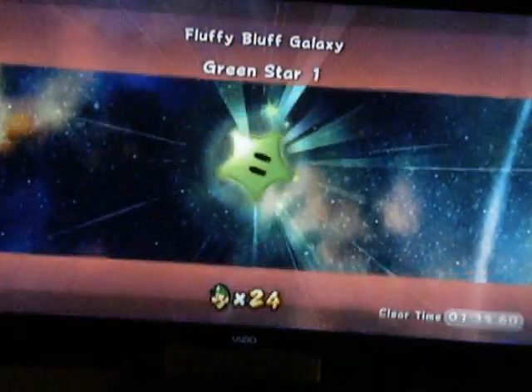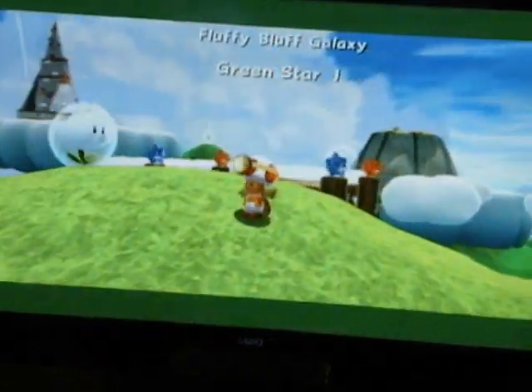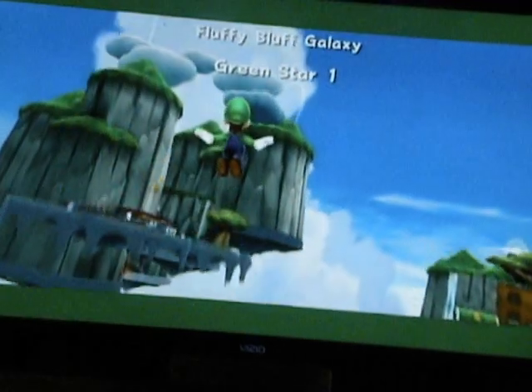Green Stars 1, 2, and 3 are on the first level, because the second level is just the Champ Stomp Challenge. Well, let's just say we don't really need to go that far. You can see Green Star 3 in the background there, so it's pretty simple to get. But when it gets to the time, I'll show you how to get it.